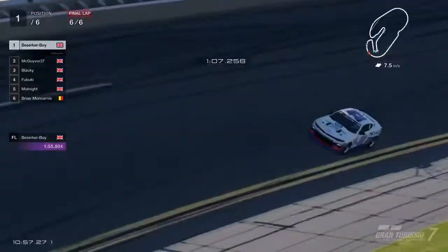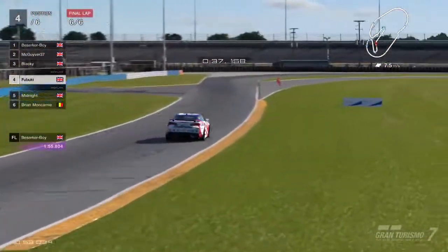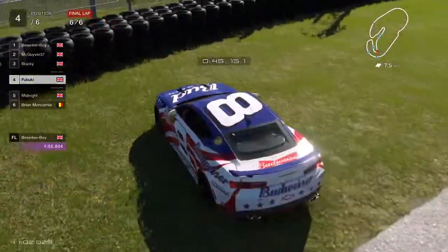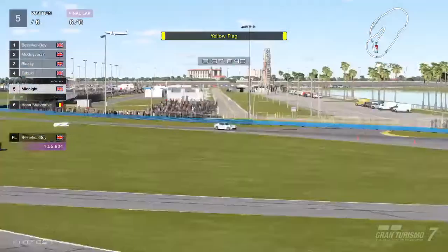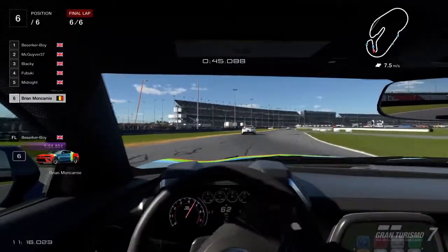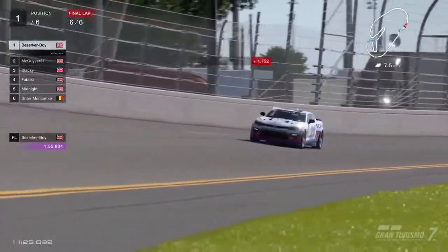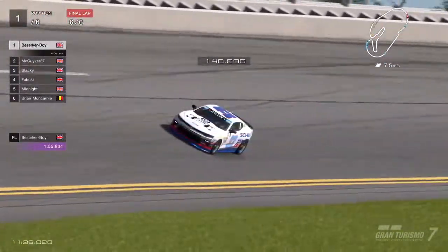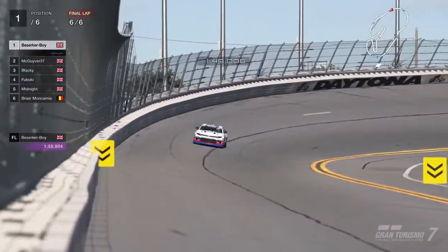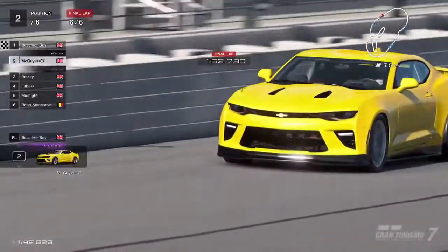Aaron giving Brian room, then goes around the outside for a lovely overtake through the chicane. Nice driving, Aaron. In the meantime, Berserker Boy still looking nice and tidy — not lighting up the back of that car at all, showing the boys how it's done. Majestically pulling away in the Camaro, no drama, smooth, getting the power down, car completely under control. Coming around to the oval for the last time — 1.7 seconds ahead, room to spare over MacGyver in second. Blacky still in third and Fabuki's off again — takes too much camber, swings the rear end out.